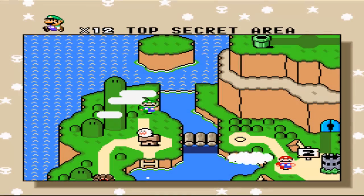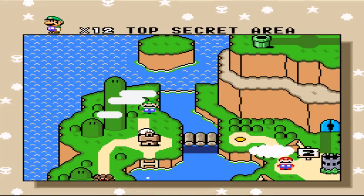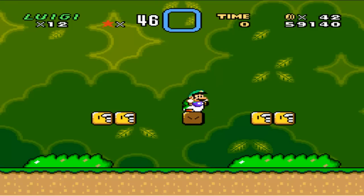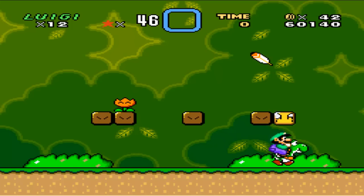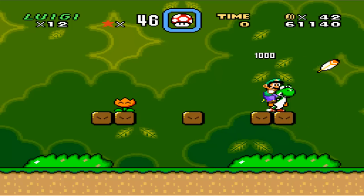There's Luigi at the Top Secret Area, which I'm going to show — it's pretty much a place for you to get a Yoshi, mushrooms, fire power, and a cape. I just usually go double cape.